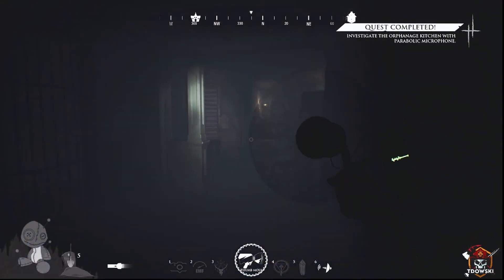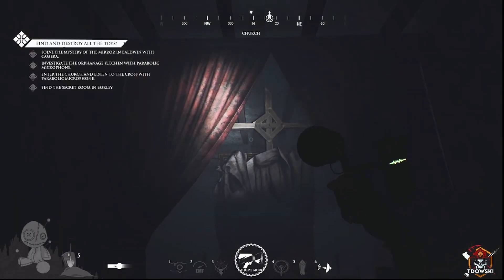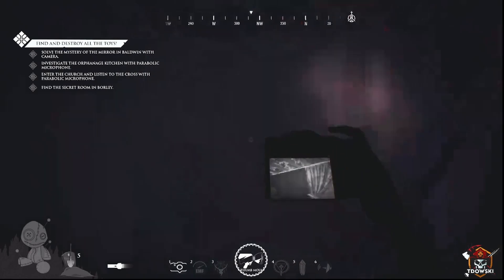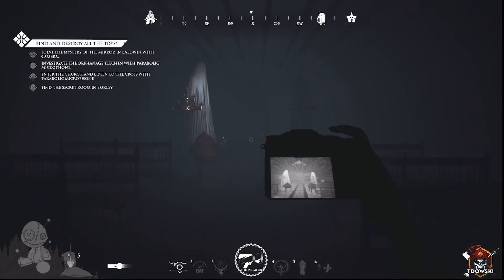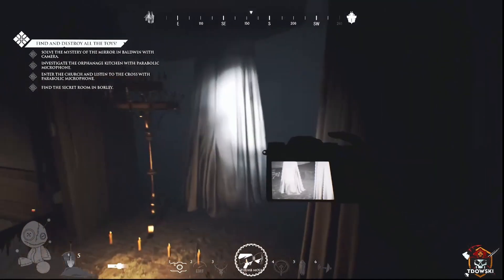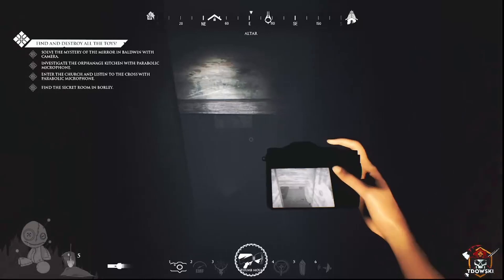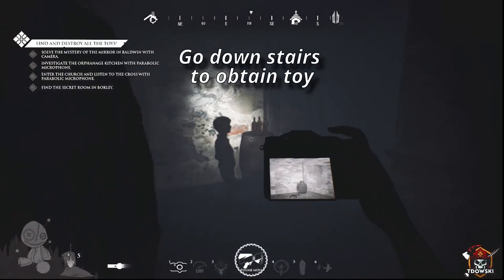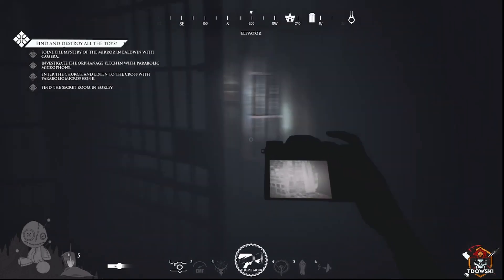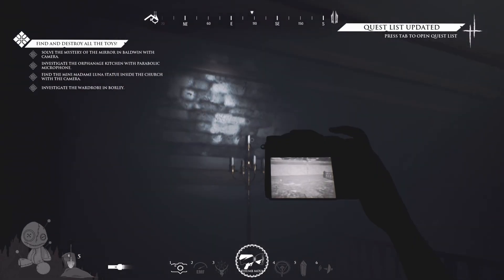Another objective is to listen to the cross inside of the church. Once you go to the church, find the altar all the way at the end. Take your parabolic mic out and point it at the cross behind the massive statue. Once it's done with the sounds, it will light on fire. Halfway back to the exit of the church on your left is a corridor with stairs leading downstairs. Go down, past a small jump scare, until you hit the jail cells. Once at the bottom, the jail cell door will open and the toy will be revealed.